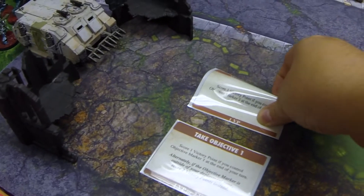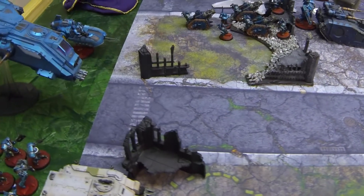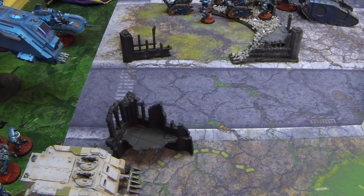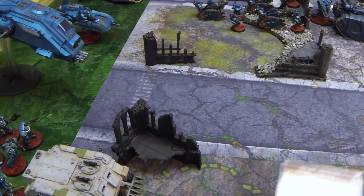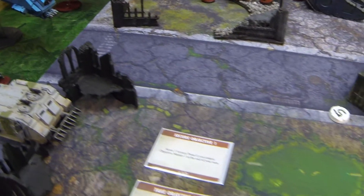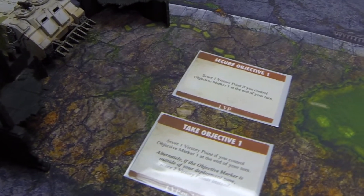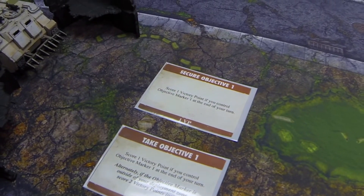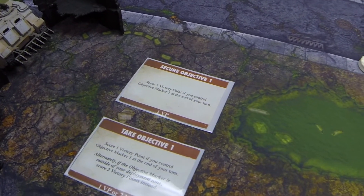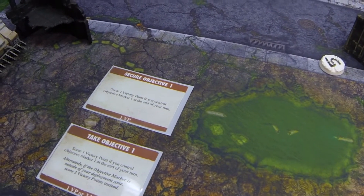I snagged that objective, so we got to draw another one. Every time an objective is snagged, another one is drawn in its place. We drew this one — secure Objective 1 — and we already have 'take Objective 1' out there. The bottom part says alternatively, if the objective is outside your deployment zone, you get two victory points instead of one. So it's doubly beneficial for me — I've got my eye on that.